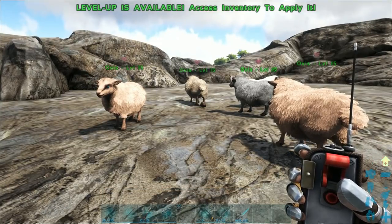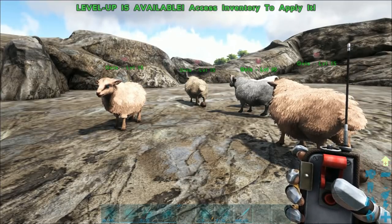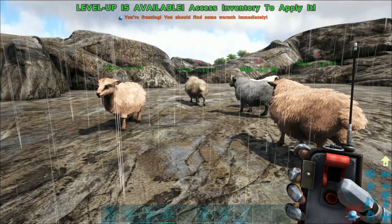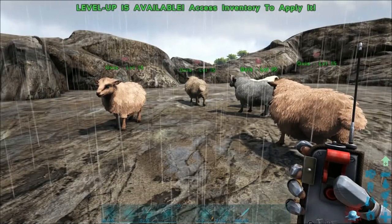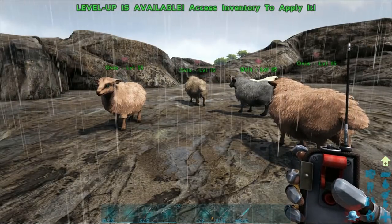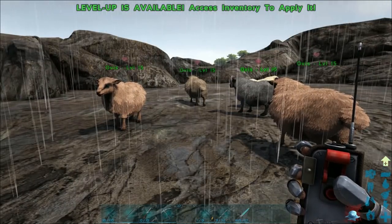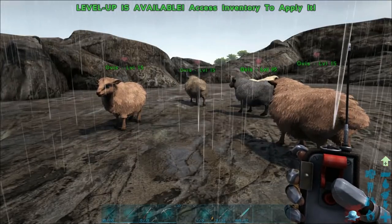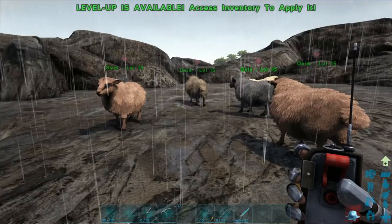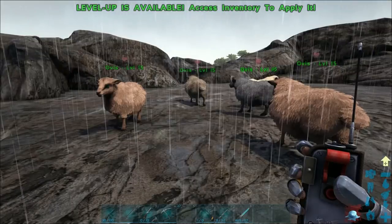Hey everyone, welcome back to Lucky by Nature, Angelic Vixen here. Today's video is about the Structures Plus sheep herder — a really amazing feature of Structures Plus. We're excited to show you all the Structures Plus items because there are just so many incredible ones, and since they're eventually going to come to official servers, we thought we'd start the tutorials now.